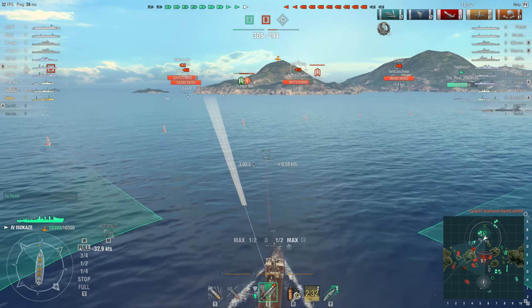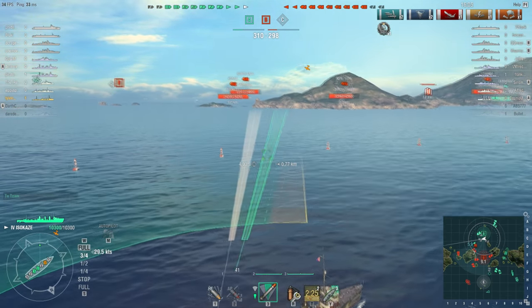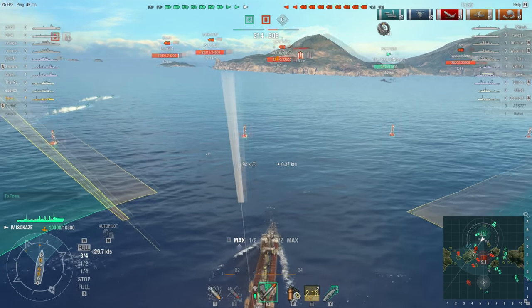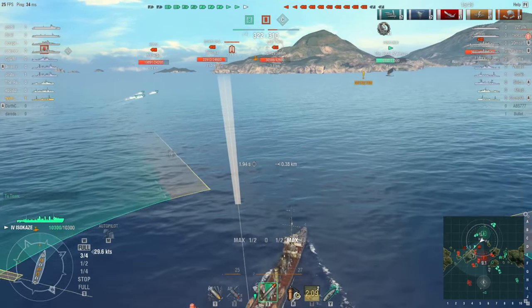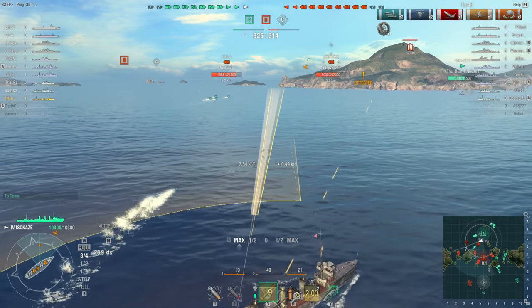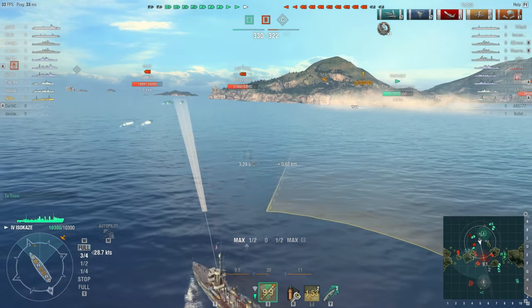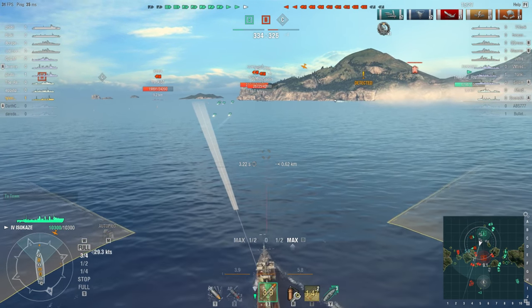Here I'm going up against the battleship New York — a slow foe, but with a lot of health. And I've got a Farragut in support; that is a tier 6 destroyer on the American line. I'm just wantonly shooting torpedoes. My guns are now active against the aircraft — I had turned the anti-aircraft guns off while I was trying to cap A so that they wouldn't give me away, but now they are on.